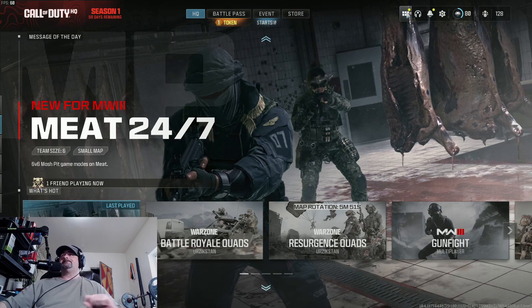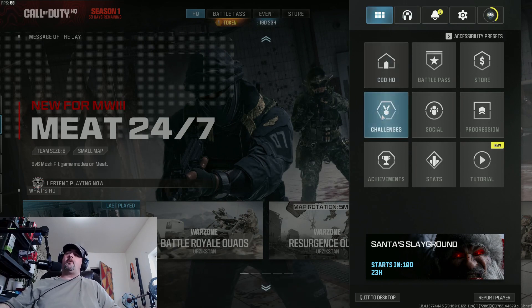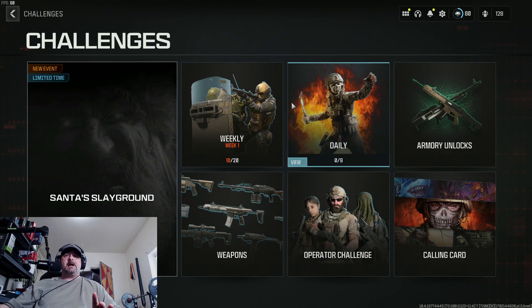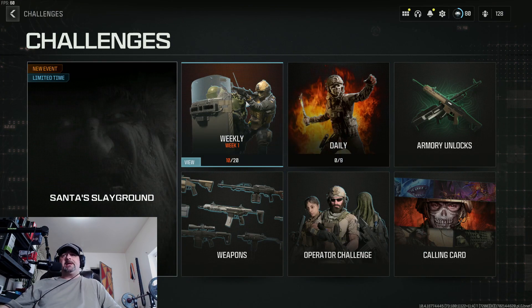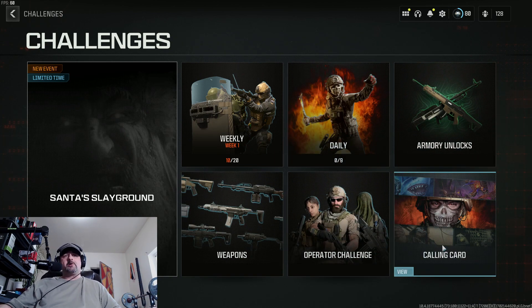We're going to go to the top right corner. You're going to find the little tile set with six blocks inside. Click on that, open it up. You're going to find the challenges tile. Once you find that tile, open it up. There's your weekly challenges, your daily challenges, your armory unlocks, your weapons, operator challenge, and your calling cards.